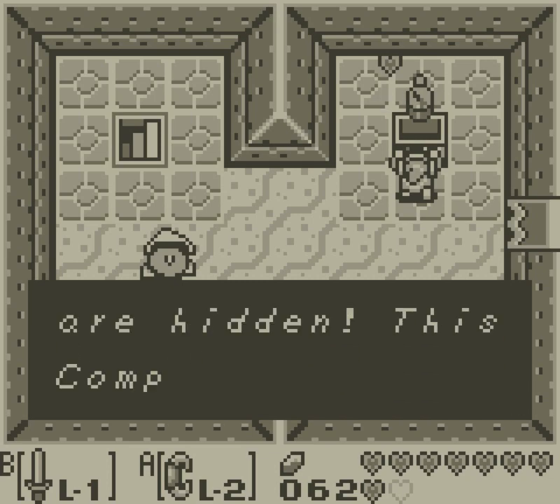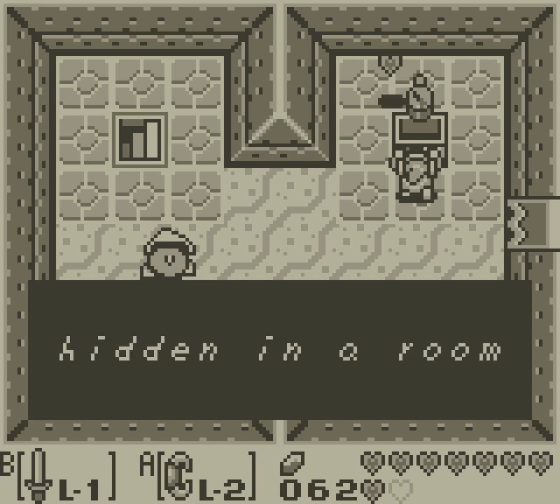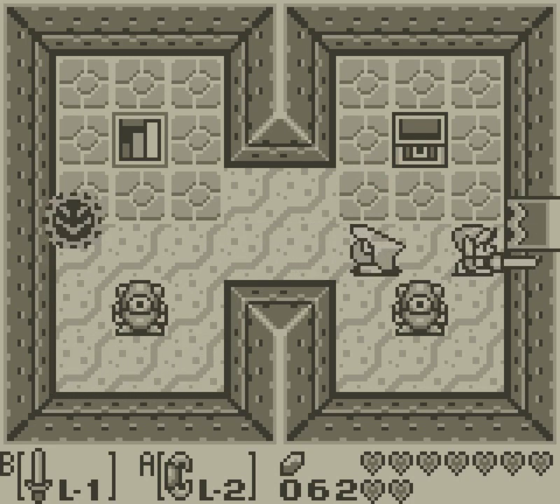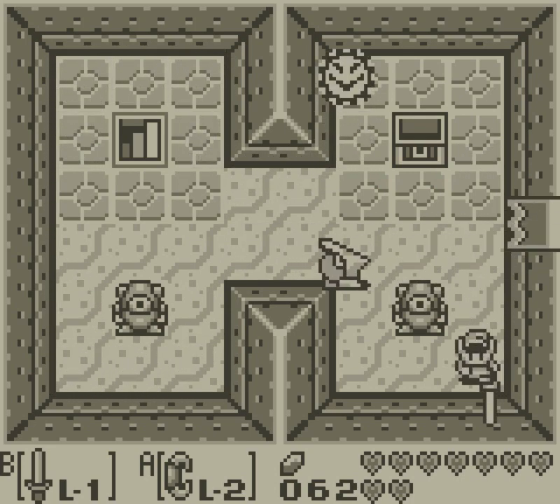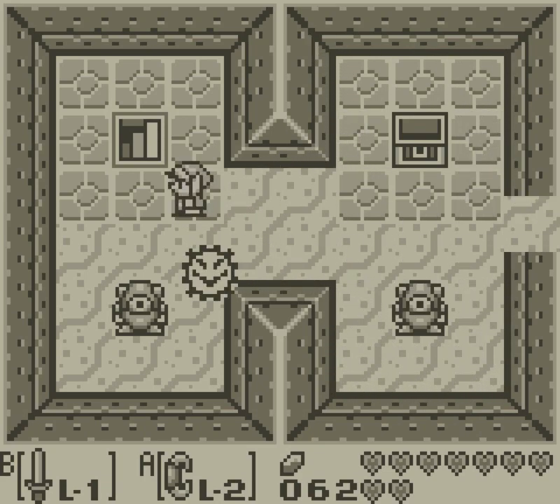There's a compass in here, which is really cool, because it's going to tell me all about this new feature that it possesses. Are you guys excited to learn all about this new feature? Helmosaurs are obnoxious to fight, but it's fine because he's dead.